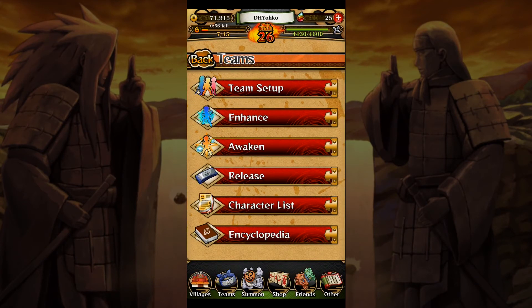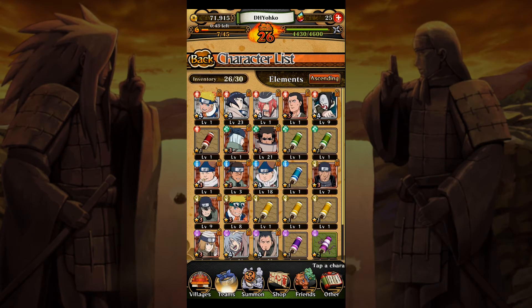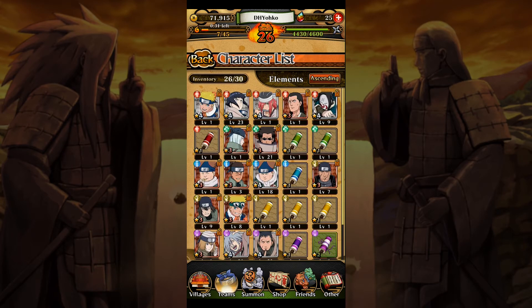First, your team menu. You have your team setup, enhance, awakened - just like in Dokkan Battle - and release, which I believe is how you sell off characters you don't want. Character list is quite literally your character list. Unfortunately, it does follow the One Piece Treasure Cruise format in that the awakening materials you need - those scrolls you see there - take up character slots. This is not something I particularly agree with, but it's what we've been dealt.